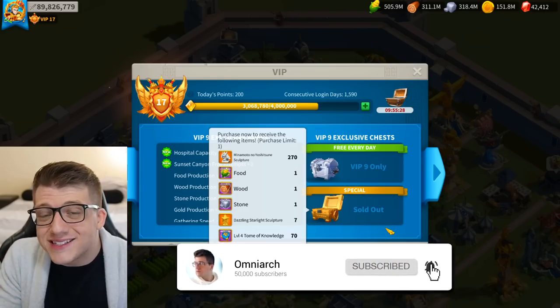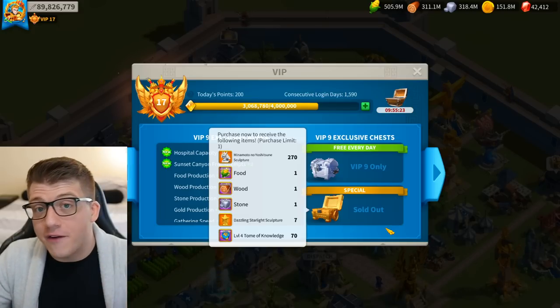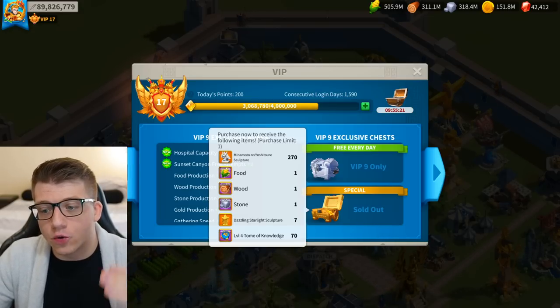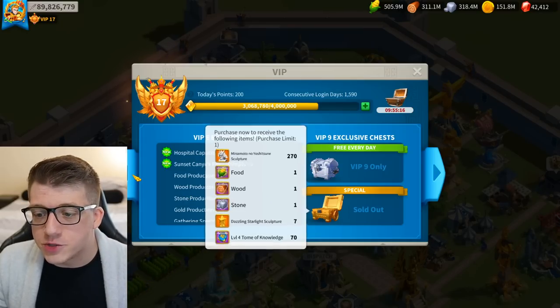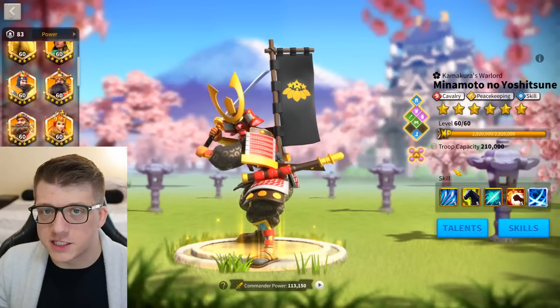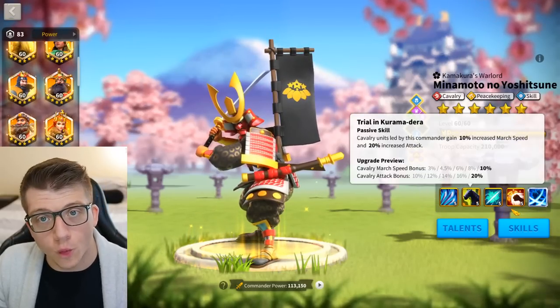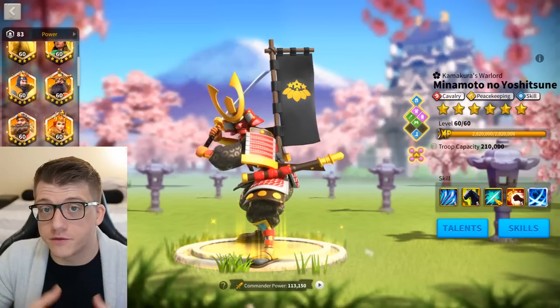Minamoto is frequently known as 'Moneymoto' because you have to buy him with real-world dollars, and you have to be at least VIP 9 to even expertise this commander. The total cost for Minamoto is around $200 if you buy every single VIP bundle, and it's possible to get him to 5-5-1-1 with about $30, so there's a pretty big range in terms of cost.